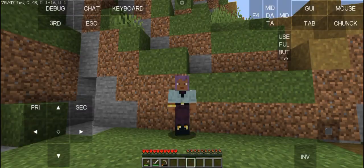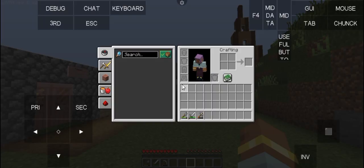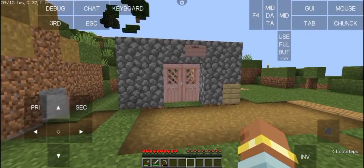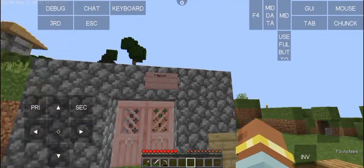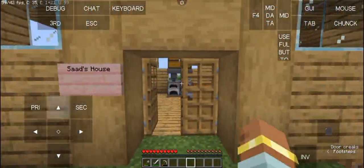Hello guys, welcome back to a brand new video. Today I'm showing you the progress of my world generation. This is my inventory, these are the houses around, this is rice's house, this is my house, and yeah.